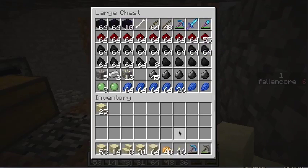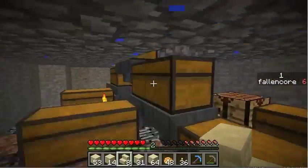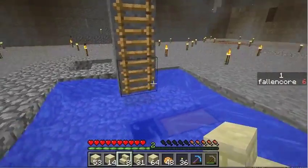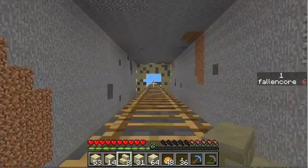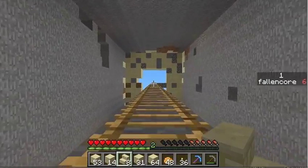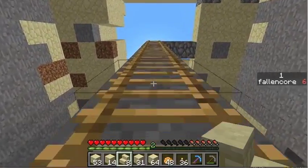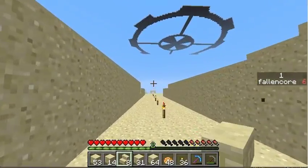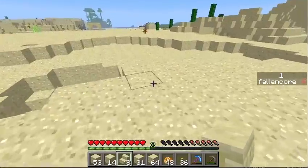The other pickaxe down here is Efficiency 4, Fortune 2 — this was an enchanted one and I repaired it. I wanted to get another Efficiency book but didn't have enough leather. I also died a couple of times with like 20 to 28 levels of experience. I need to rip this sorting system out too. We are going to do something slightly different. I'll go get some more resources and we may start building in the sky, or I may just upgrade the temporary house here. Stay tuned.